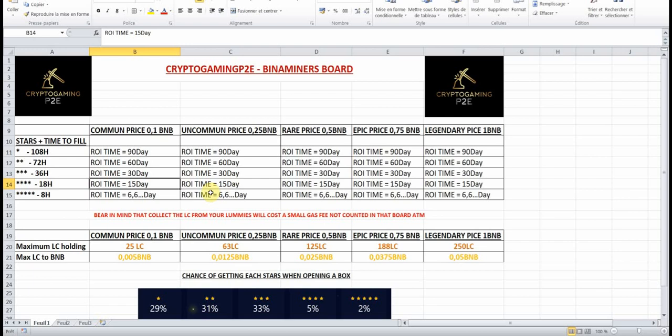Having a one-star is actually really bad. That's why I decided not to mint only big ones like legendary and epic — I decided to mint common and uncommon — because if I minted only a legendary or epic and got a one-star, I would get really mad.